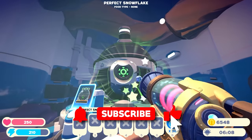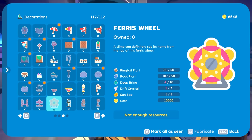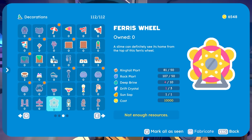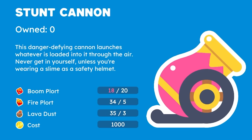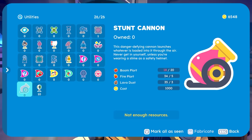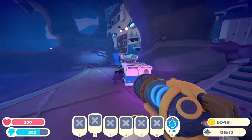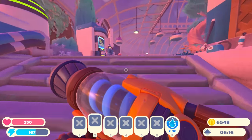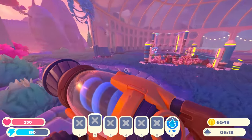Let's head down to the refinery and take a look at the things that we can actually make. A ferris wheel. Oh my God. I can also make a carousel. I need to get some ingredients. A stunt cannon — are you serious? I just need two boom plots. I'm gonna build a cannon. That seems like the most important thing to do right now — launch some slimes. Who doesn't want to do that?